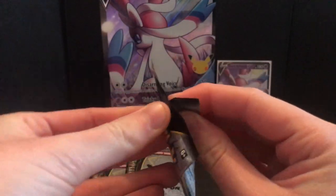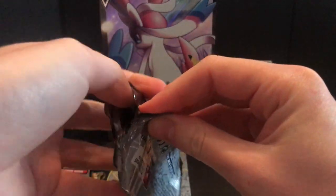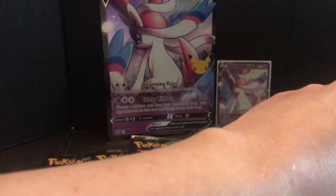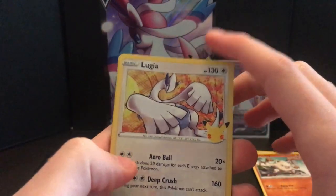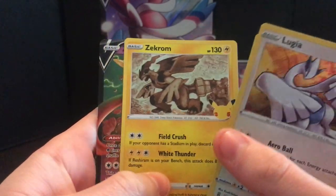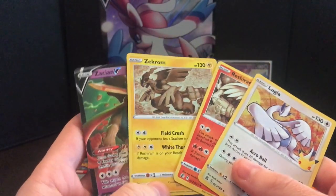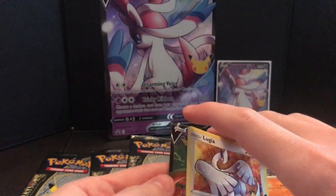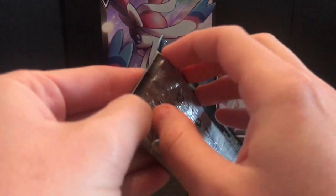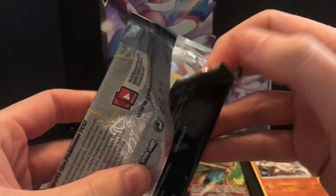Okay, crap on crap - that's fine. Let's go to the main draw of this set, the Celebrations packs. Oh nice - Lugia! Lugia, very nice. And we got something nice on the end - the Zacian V! That's not too bad. I'm going to put the Zacian up front - that's pretty decent.